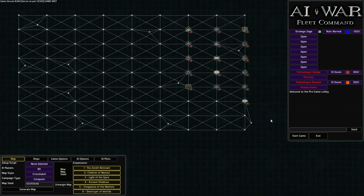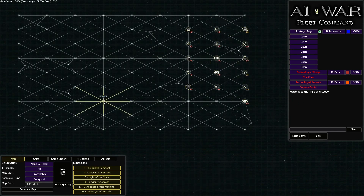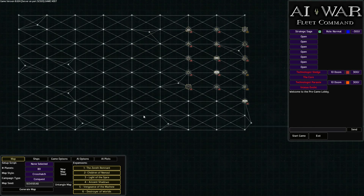Basically, I'm just giving the AI every advantage to smash us as much as possible. Then we've got the crosshatch map type. Because of all the different connections, what direction they attack us from is not going to be a predictable factor either.